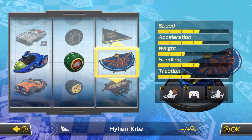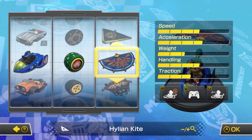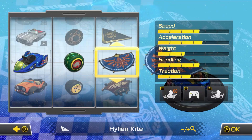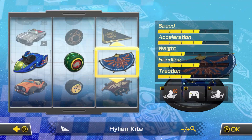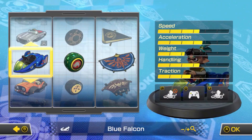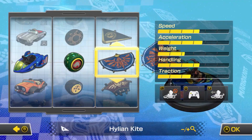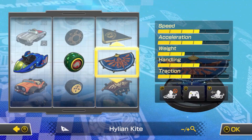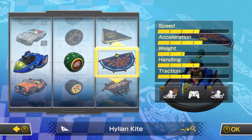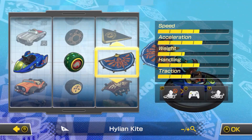Here are the stats for those of you that are interested. The reason I'm going with this cart combination is because, since we're using the Inkling Boy who's kind of like a guest character, I thought I would use the non-Mario character themed cart pieces. So we got the Blue Falcon from F-Zero, the Leaf Tires from Animal Crossing, the Hylian Kite from The Legend of Zelda, and of course the Inkling Boy from Splatoon is driving. So it's just a huge guest character themed episode today.